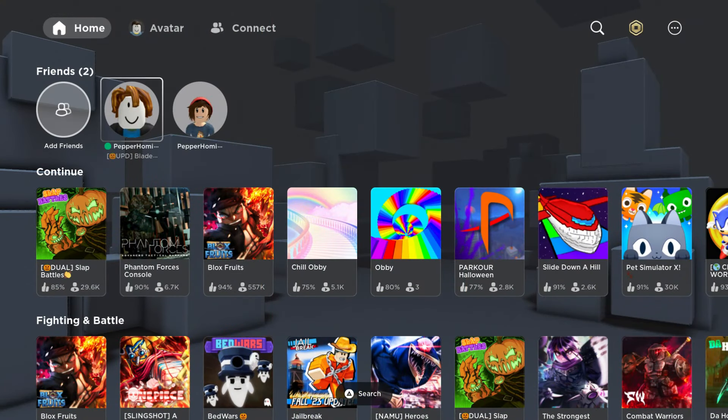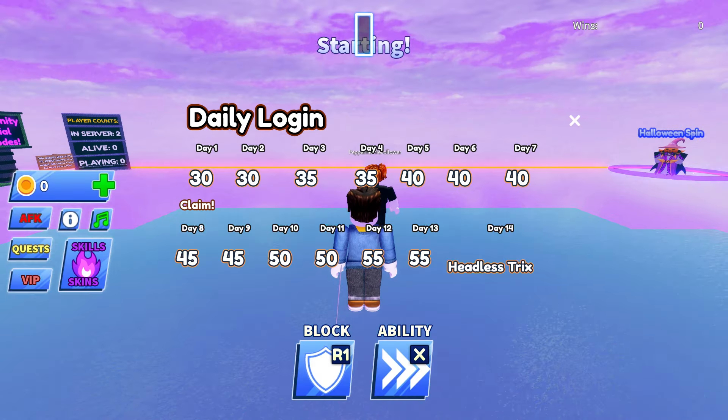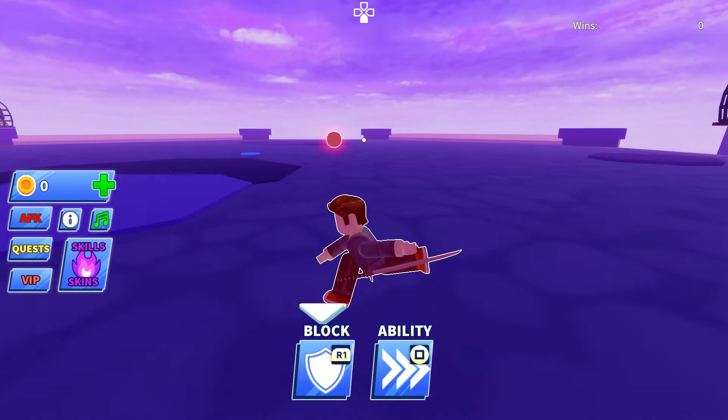Once you load into the game, switch over to PlayStation Roblox, then click on your second account on your friends list and click join. Now you will have your own private server, and that'll do it for this guide. Comment below if you have any questions and I will try to help.